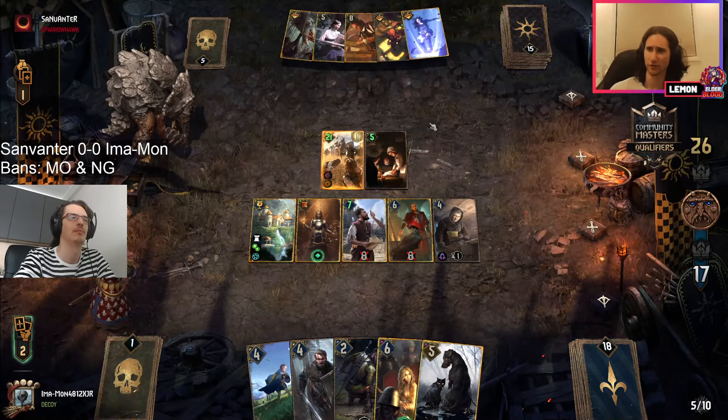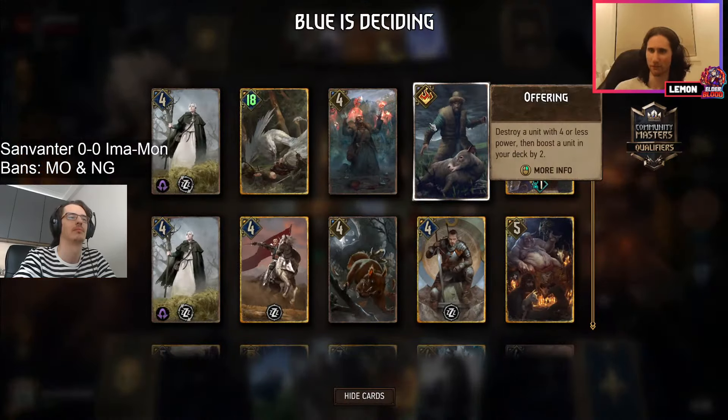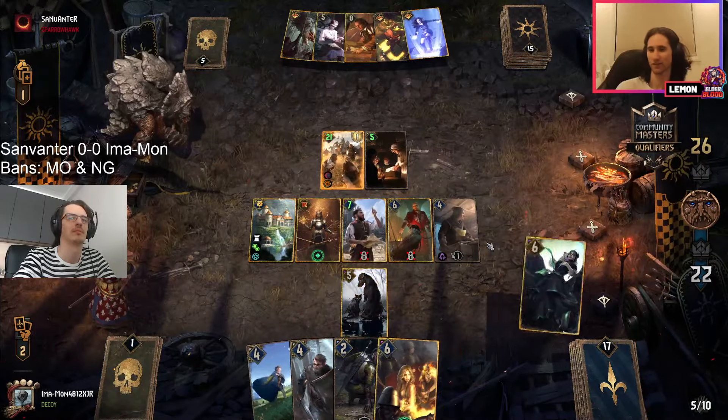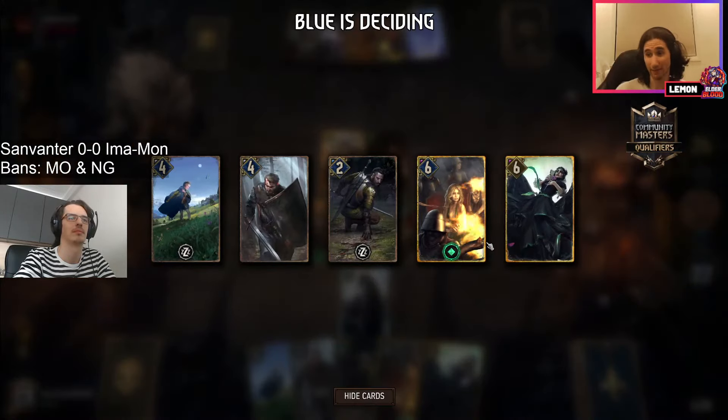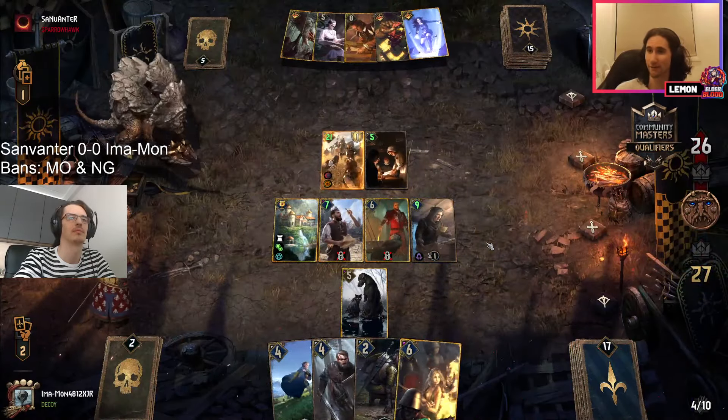Not being in hand means you don't get to set up your drawers. But imamon was able to draw their Iris's companions, setting up a bit of extra carryover on their side of things.